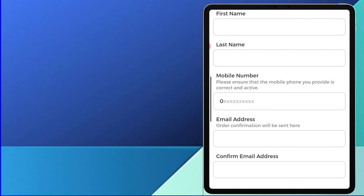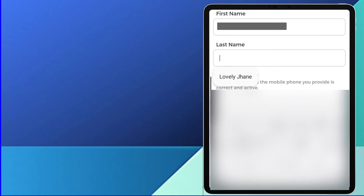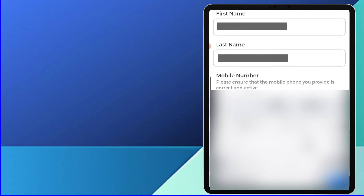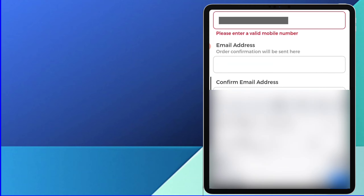Please fill out the form below to get your D2 SIM card. Ilagay ang first at last name mo. Ilagay ang mobile number mo. Pakitiyak na tama at aktibo ang ibinigay mong mobile number.